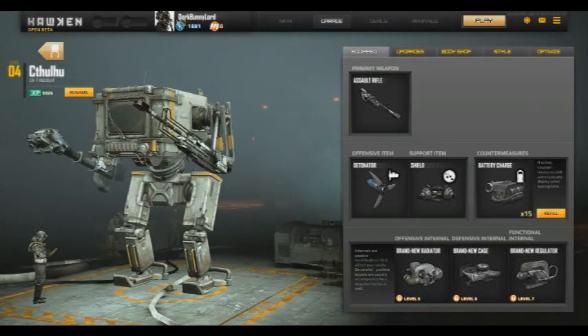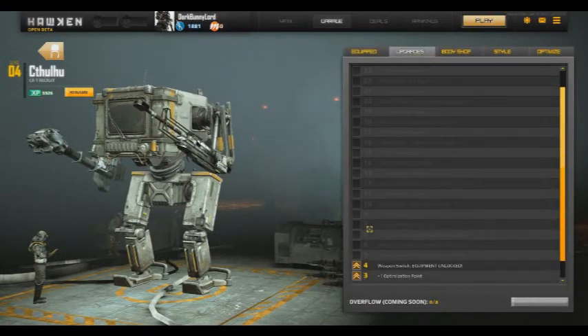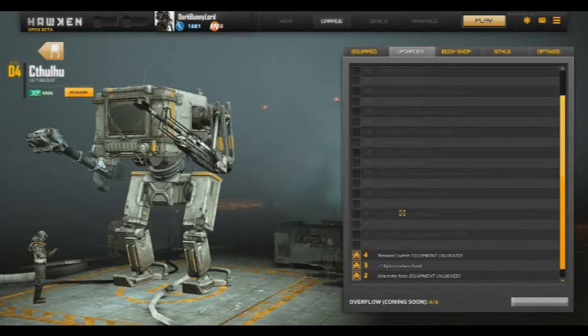You earn what they call Hawken points. You can spend those Hawken points to buy new weapons, new support items, and whatever these encounter measures and stuff like that are, which I haven't really looked into a whole lot yet. You also get upgrades as you level up — you gain experience with each mech, and the mechs benefit from that experience.